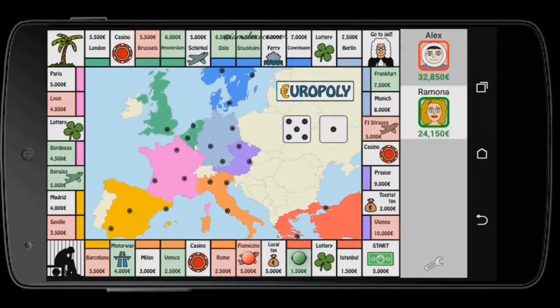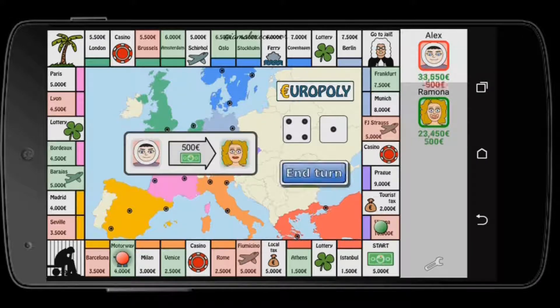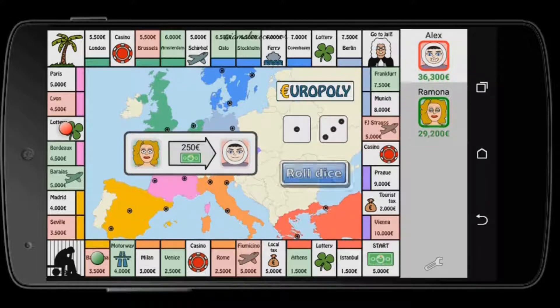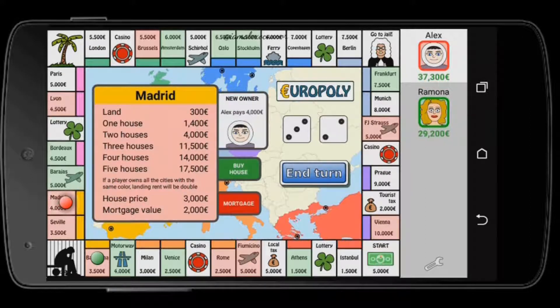Do not build any houses if you have three in a row right away — just concentrate on buying all the places first. Once all the places are taken, then start building houses. Most importantly, try to get Vienna and build houses there, or go for London, Brussels, or Amsterdam — those are great. Frankfurt is great too. Right now I have three in a row: Barcelona, Madrid, and Seville — so now I can build houses.